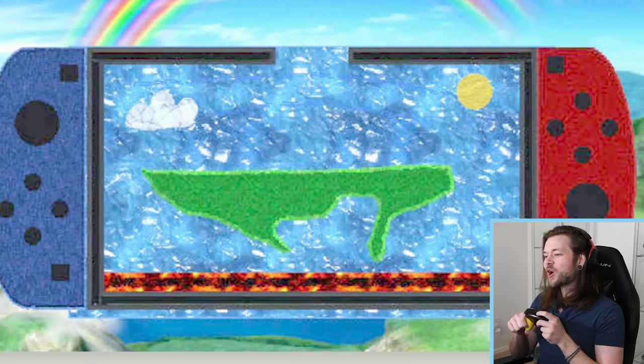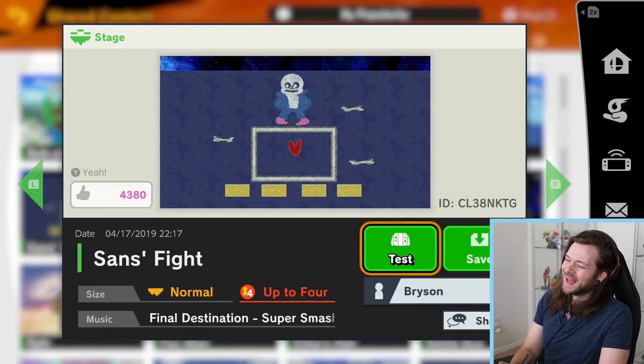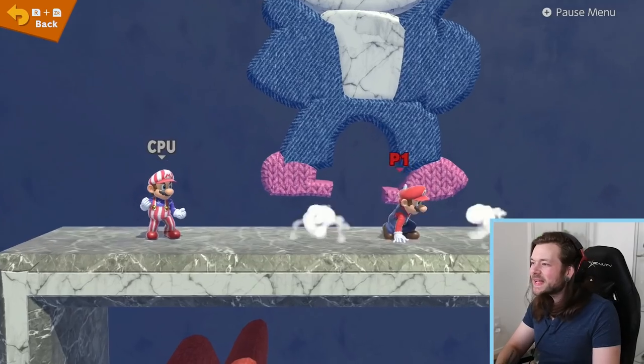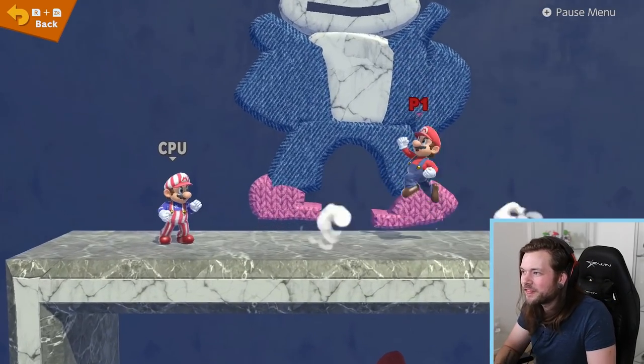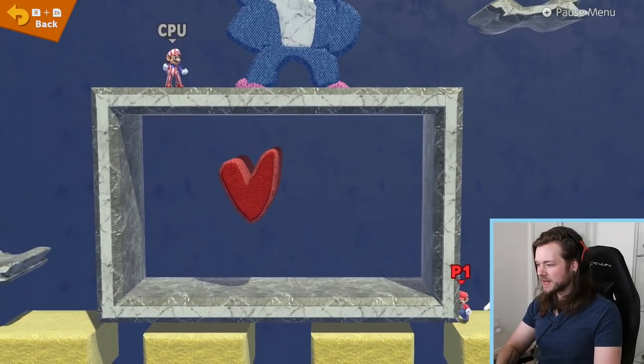Smash-ception — someone's made it on a Switch. Minecraft Big Yoshi. That's actually really cool how they did that face. This is actually a really cool level from a level design standpoint. I wonder if I can get in there — I don't think I can, but it's still really cool.